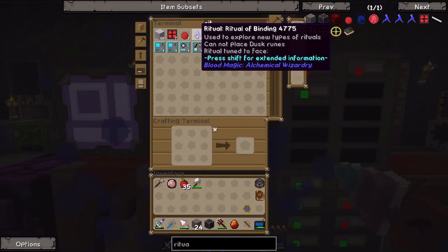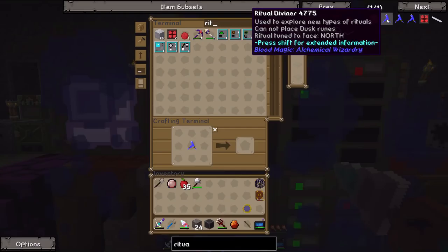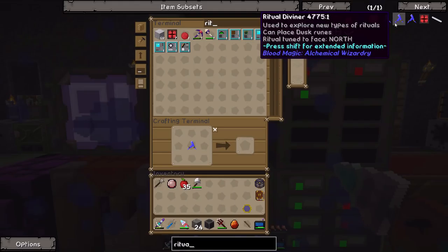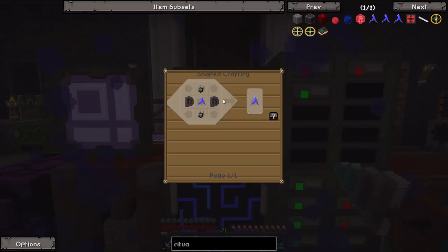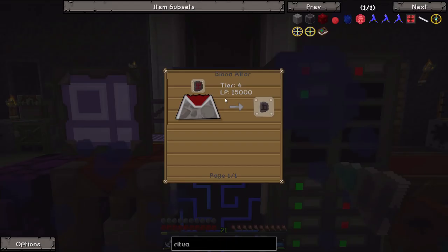We previously used this ritual rod over here, but this current ritual rod cannot do Duskrunes — it says 'cannot place Duskrunes.' As I found out the hard way by spending about 20 minutes in a single-player world testing this, Duskrunes are required for the Well of Suffering Ritual. So we have to move up to the next ritual diviner, which requires the normal ritual diviner plus two Elemental Inscriptions of Dusk — made by putting a block of coal into the blood altar — and two Demonic Slates, which are just an advancement on imbued slates. For tier four, you put a tier-three slate into a tier-four blood altar and give it 15,000 life points.